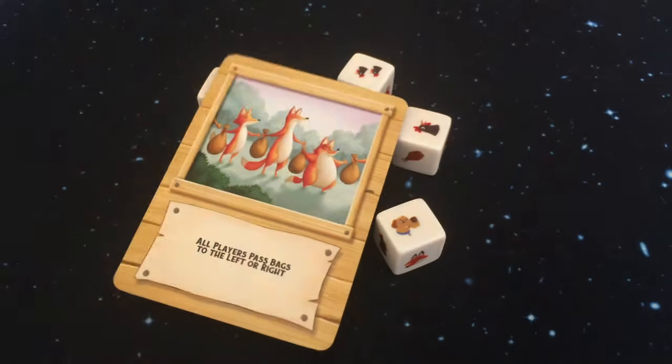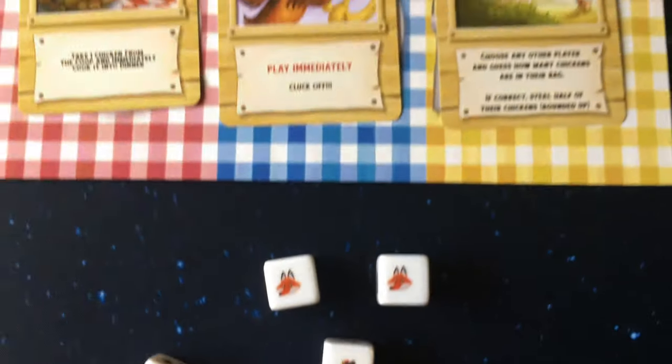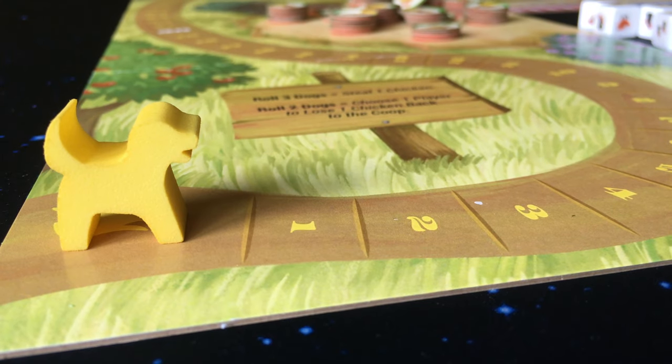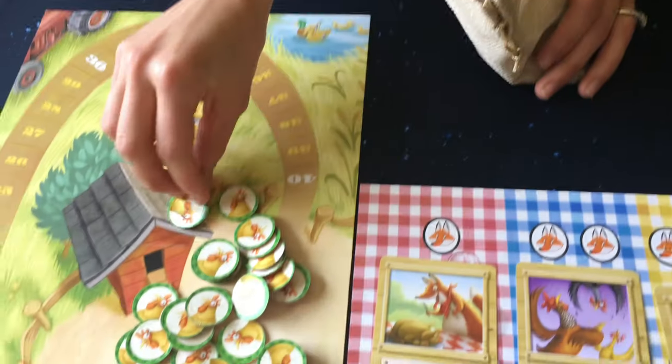You may also play any cards in your hand before performing any of the dice actions. The foxes will let you purchase cards in the foxes market. The total number of dog faces rolled will advance the dog meeple on the track. If two dogs are rolled, you can choose a player to lose a chicken and place it back in the coop.